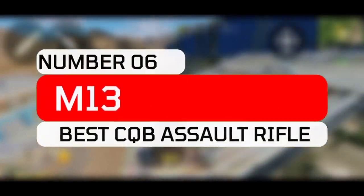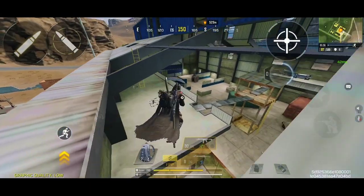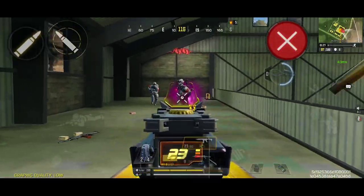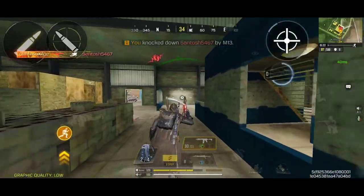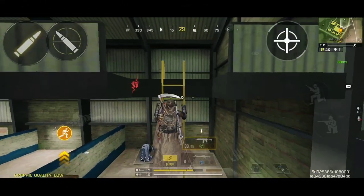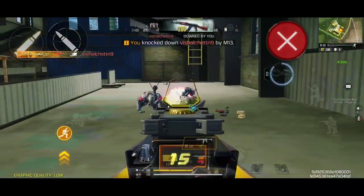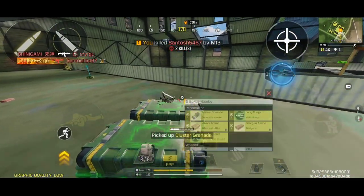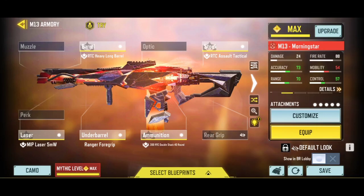Starting at the number 6 spot, we have the M13, which is a mid-tier assault rifle with super high fire rate and pretty decent recoil management in close to mid-range engagements. Although the overall damage range and the amount of damage per bullet is a bit low compared to the other assault rifles, the fire rate pretty much makes up for it with the damage ratio in close range engagements.